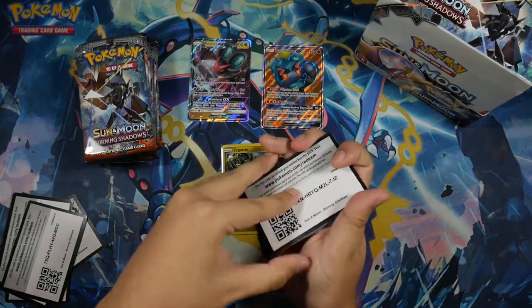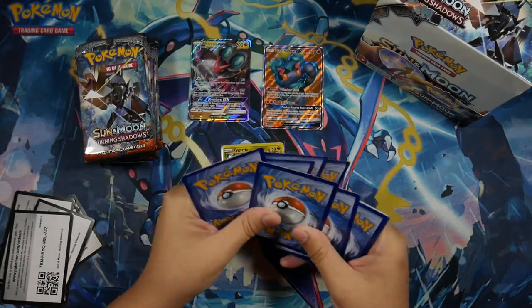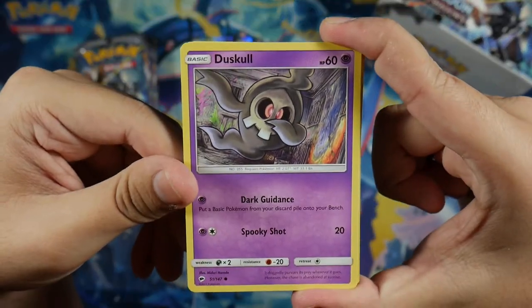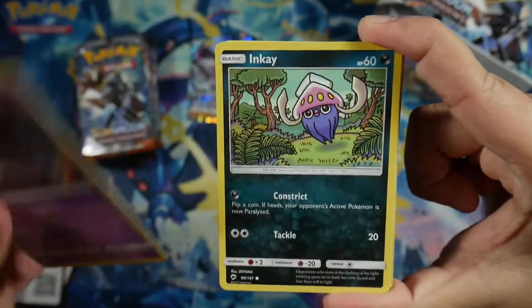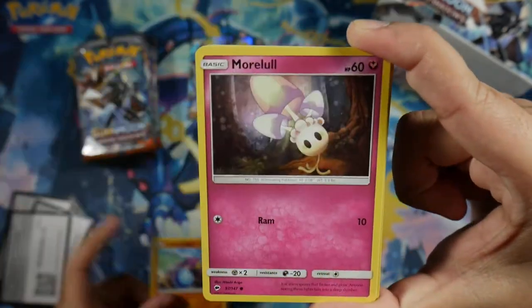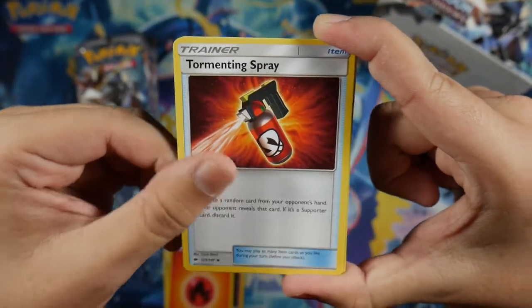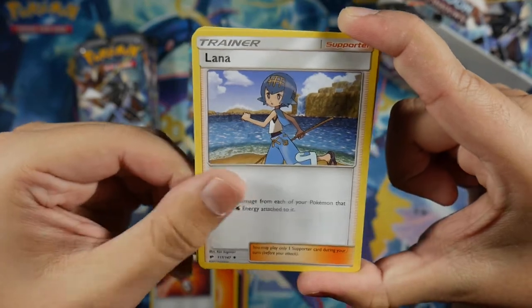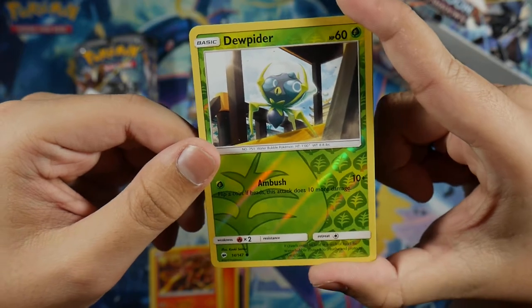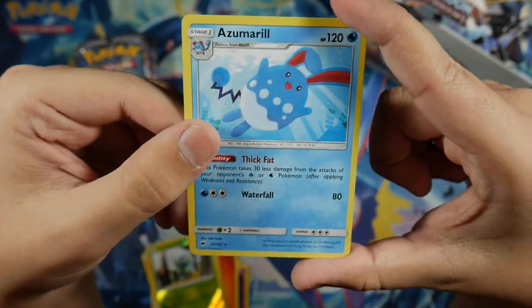So far we've also opened up a Roaring Skies booster box — that's also on the channel, make sure to watch that if you haven't. In this pack we got a Duskull, Inkay, Stufful, Crab Rawler, Morelull, Fire Energy, Tormenting Spray, Lana, Heatmor, Dewpider, Reverse Common, and for our Rare we got an Azumarill non-holo.